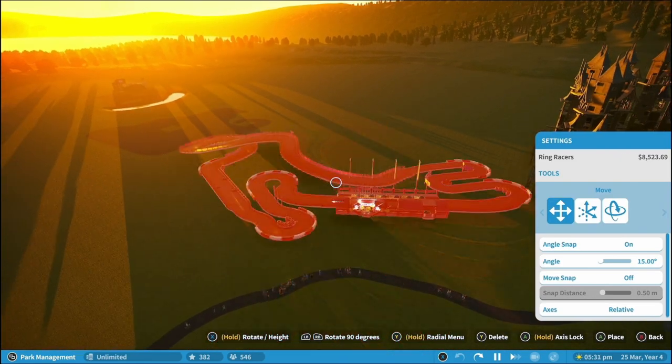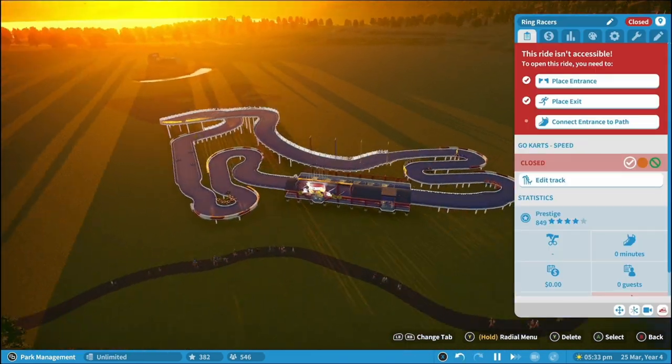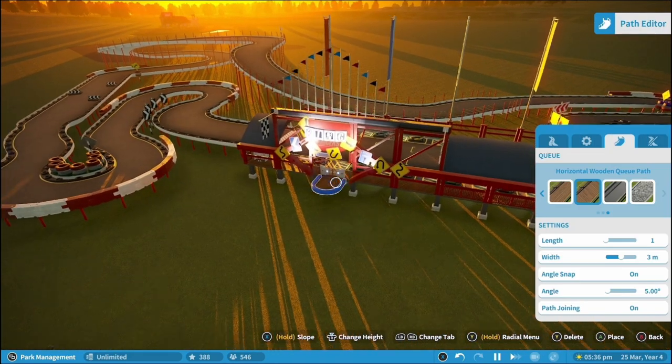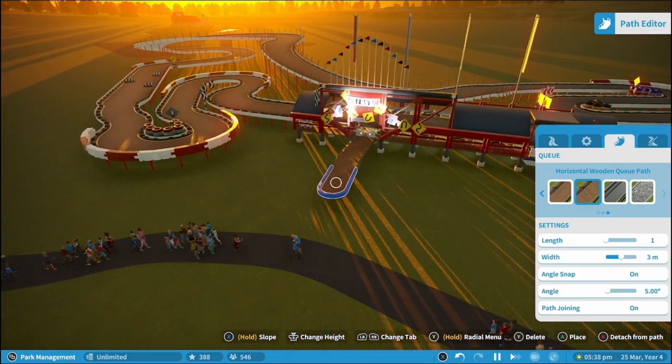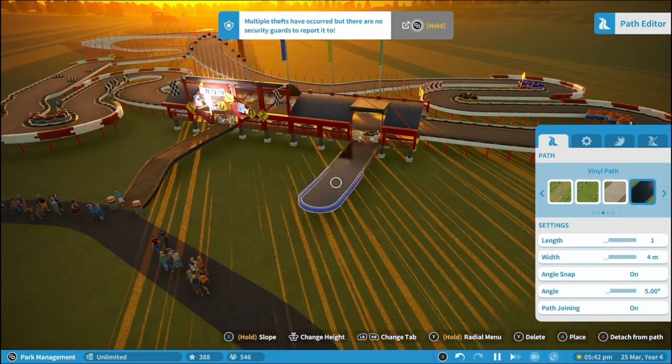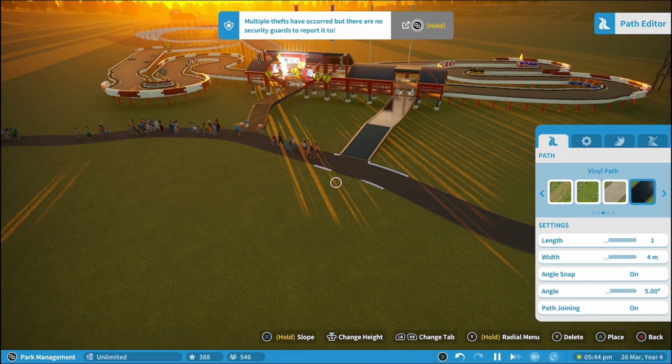First of all, place the go-karts within your park and connect them up so that your guests can be involved in the race, because you're going to have to win a race against your guests.